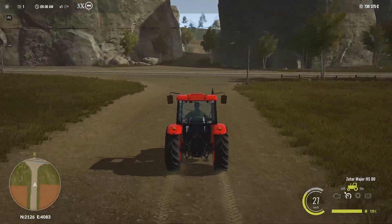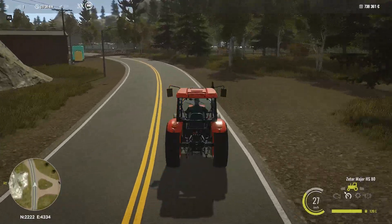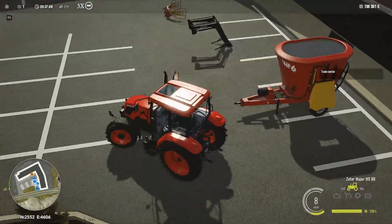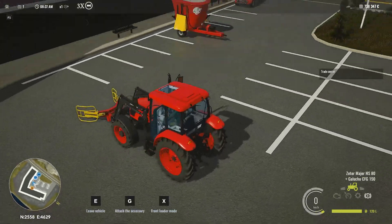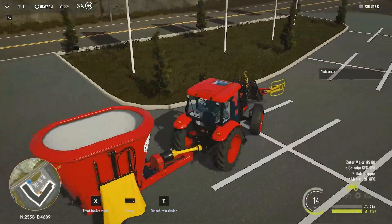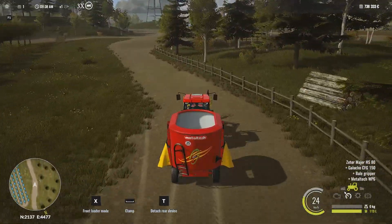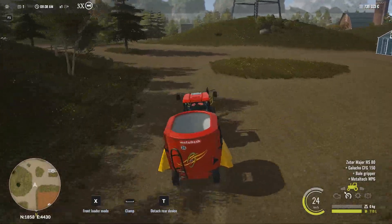I'm going to use the starting tractor, which I haven't sold unlike the other equipment, and the feed mixer I just bought. It's quite small — just 1,500 liters — much smaller than the one in Farming Simulator, which I think is 12,000 liters. The one in FS15 used to be 16,000 liters. I don't know what proportions to use, since I tested the mixer briefly before recording and didn't notice any difference between ingredient combinations.